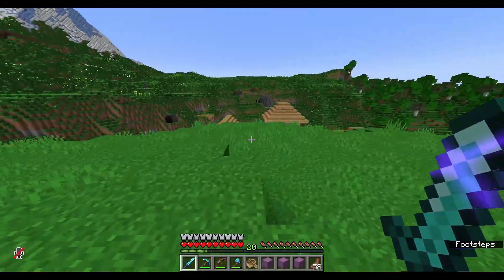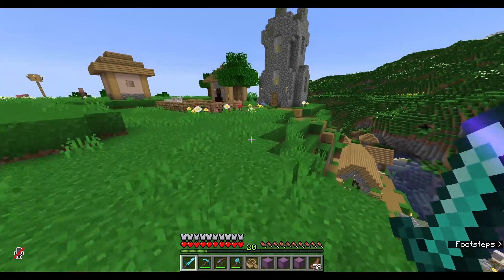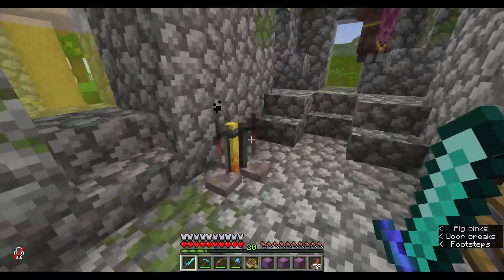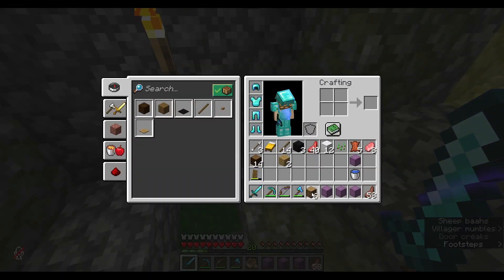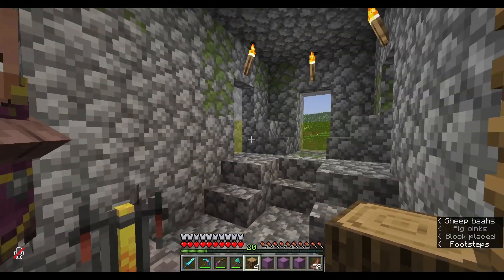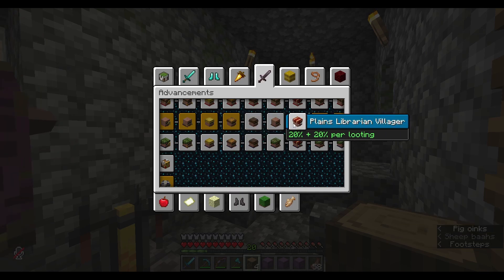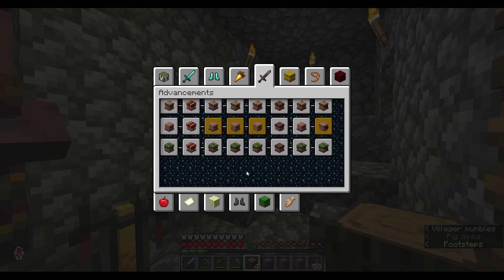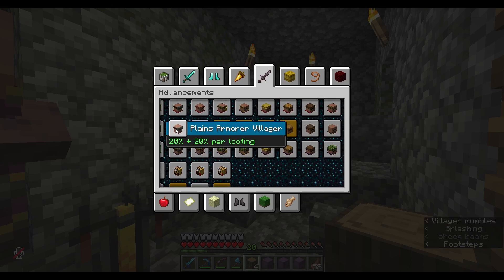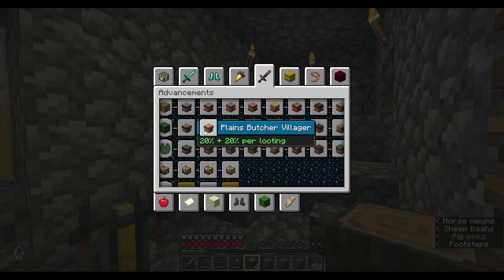Oh, this is quite a bit bigger and it has a blacksmith. Before we do this, we need to figure out which villagers we don't have. I need a Fletcher, a Leatherworker, a Librarian, a Shepherd, a Toolsmith, a Butcher, and an Armorer — I need quite a few. Let's just go with an Armorer and a Butcher at first.